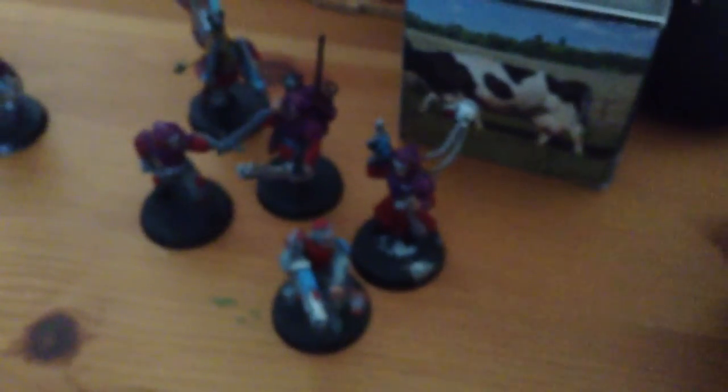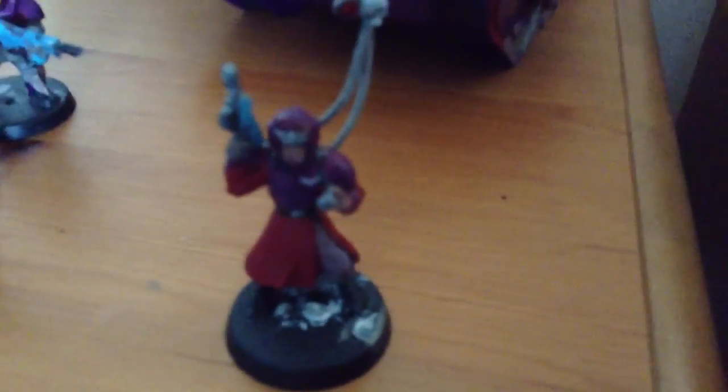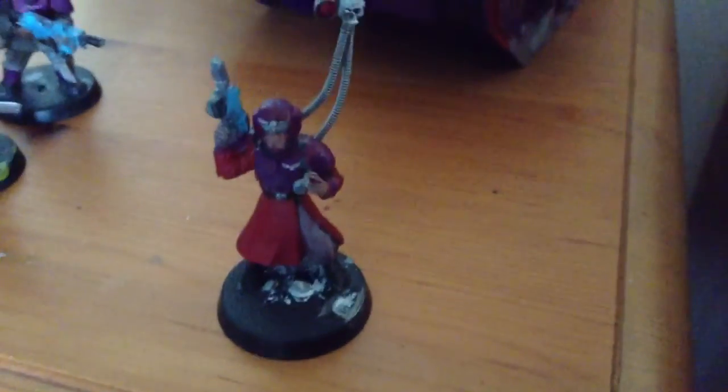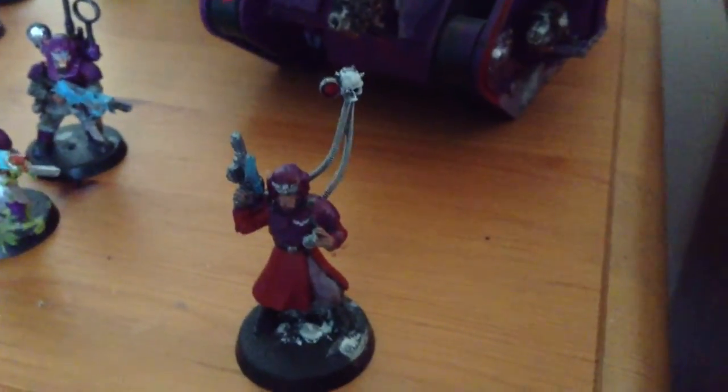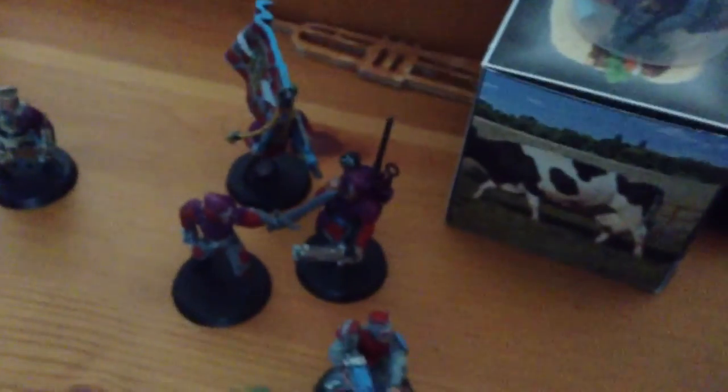My other HQ choice at the moment is these guys — they are my Company Command Squad. The leader is this guy, and he's a lot less of a guard commander. He's not fighty as such. Simple las pistol, cane, servo skull. He's one who presides from the back ranks and issues orders rather than gets stuck in like a commissar would. The squad has the regimental standard, Voxcaster, medic. I need to repaint that plasma gunner, but that's my next job.